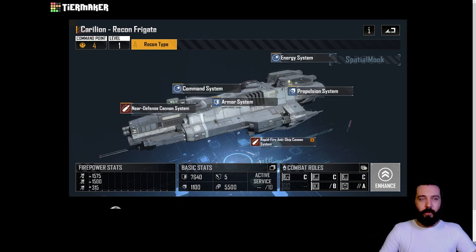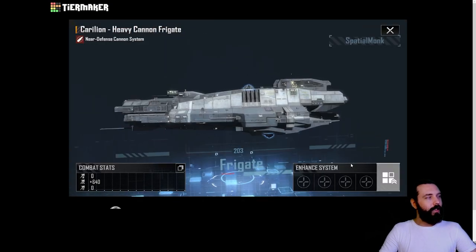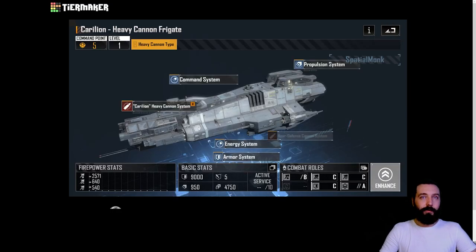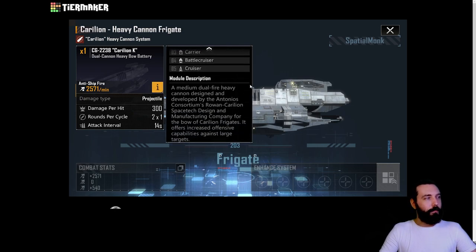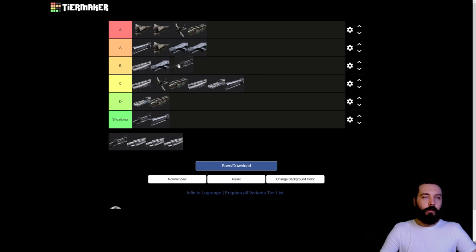We then have the heavy cannon variant. It has 300 damage per hit, two rounds, with a 14 second attack interval at base, so upgraded it'll have a pretty rapid attack. It does also have a near defense system which is pretty much just anti-air at 10 damage - not great. But the big cannon on the front isn't bad. It's not on par with the Ruby's railgun, so it goes into B tier. Probably better than the base Relia, but not better than the base Mer Serenitus.